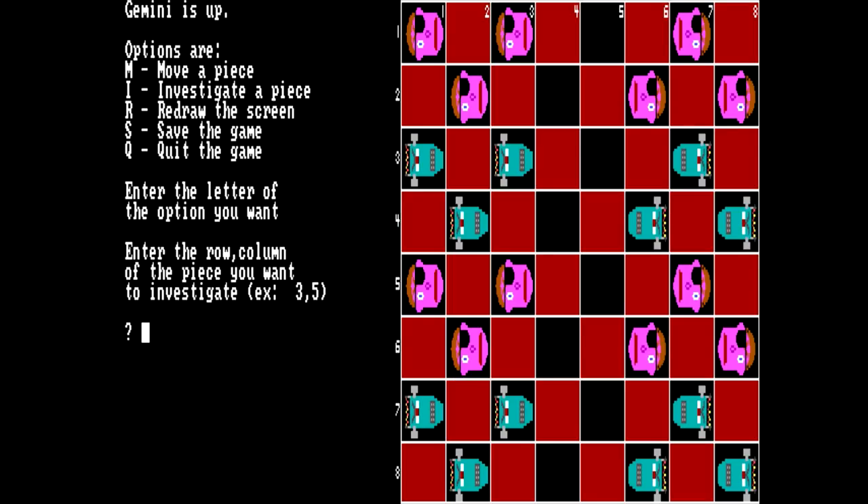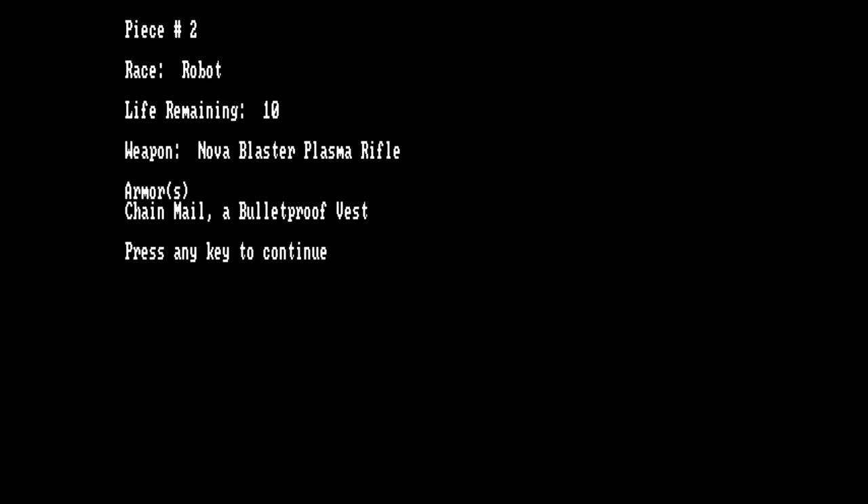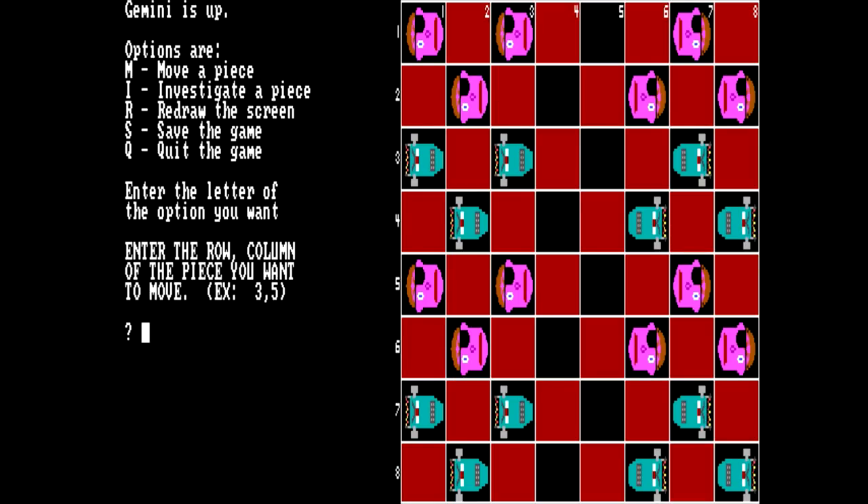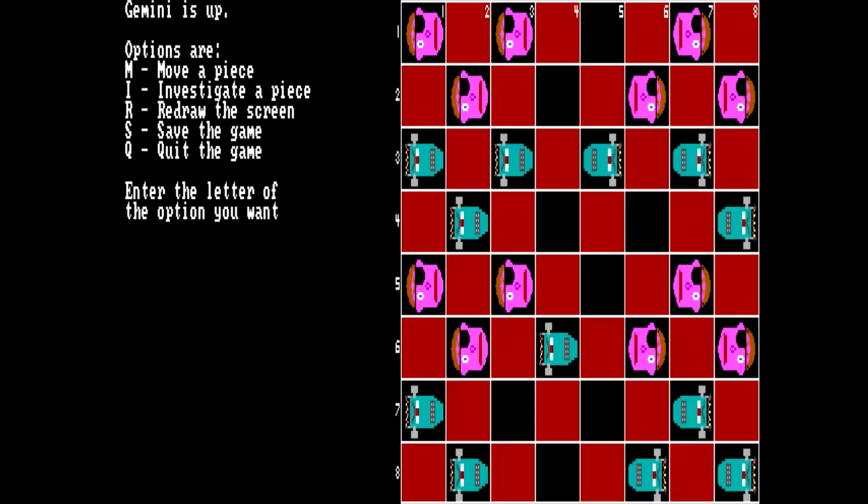One thing I'm not too keen on is that the only way to tell the difference between whose pieces are whose is the direction they're facing. It'd be nice if there were different colors. There's an 'eye' command to investigate a piece — you punch in the specific spot like 'three comma one.' Apparently that's a robot with ten life remaining, a Nova Blaster plasma rifle, chainmail, and a bulletproof vest. Now let's move a piece: row seven, seven comma three, moving to six four.